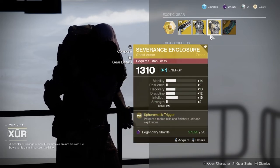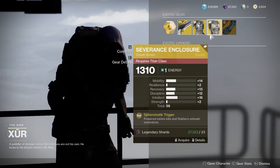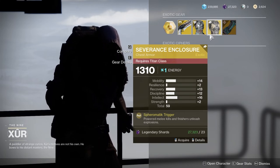Severance Enclosure for your Titan. Power Melee kills and Finish Unleashing Explosions. Eh, it's not really a great roll.